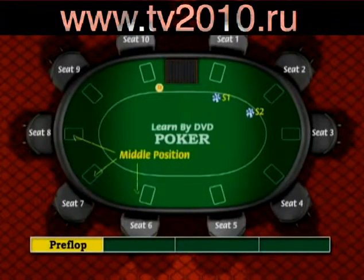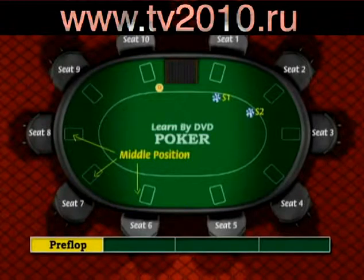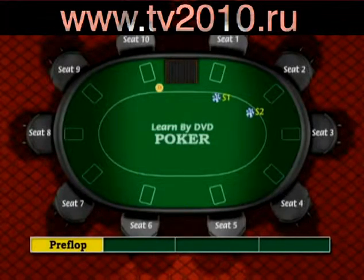Seats six through eight are all playing from middle position. They have the advantage of seeing what roughly half of the table is going to do before they have to act, so they can generally play a few more types of hands pre-flop. There are still a couple of question marks left to act behind them though, and these question marks are sitting in seats nine and ten.